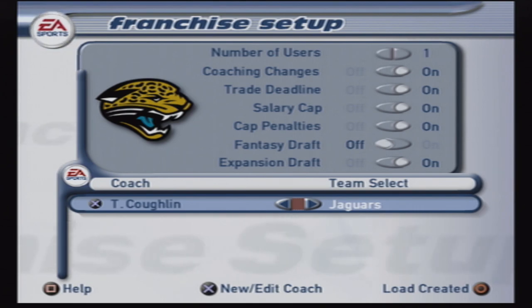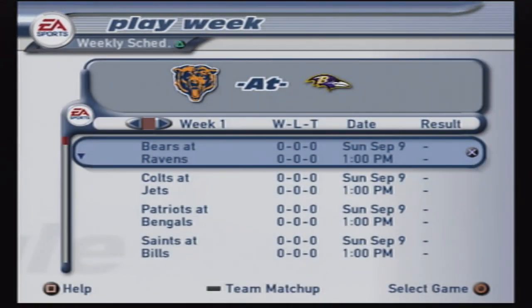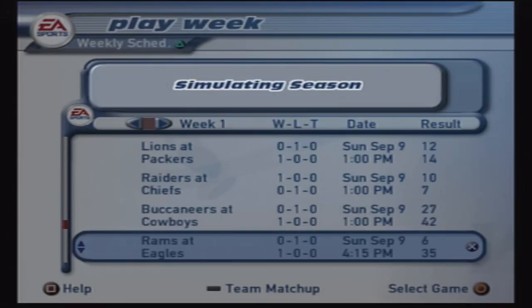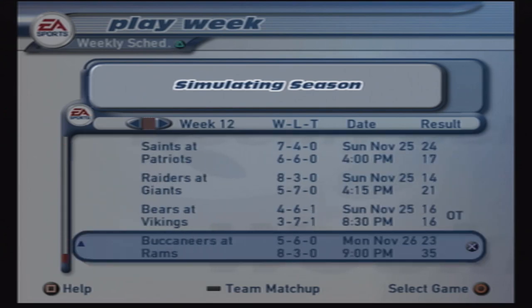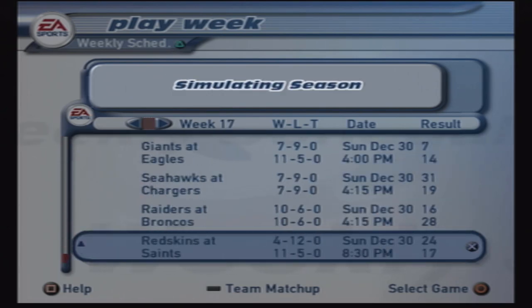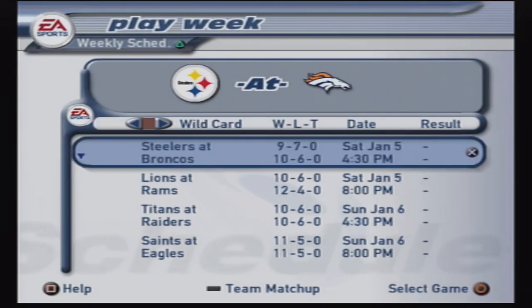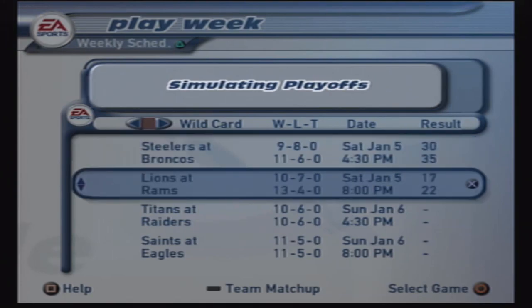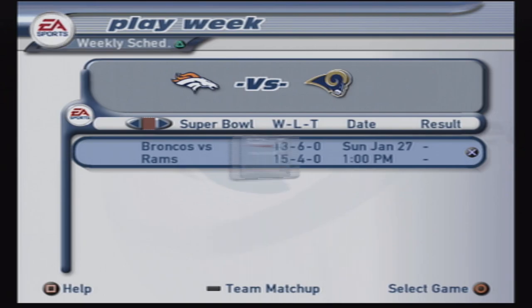We're going to choose the Jags just because Tom Coughlin happened to be the head coach. Up in the top corner it even tells you: year one franchise. You have to sim through year number one in order to get to the expansion draft. So that's what we're going to do. Obviously this is sped up a little bit, but actually the simulation in this game is a lot faster than Madden 21 — this actually took exactly three minutes and ten seconds. This is simulating the playoffs in real time and it went really quickly. Madden does not do that anymore.